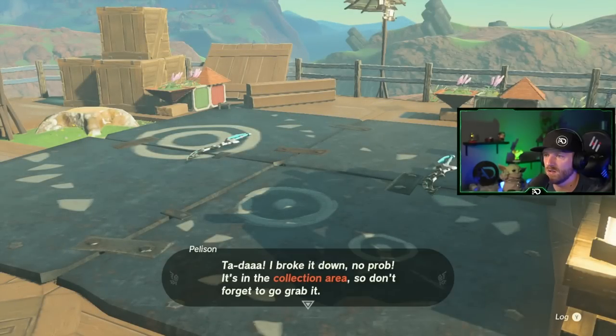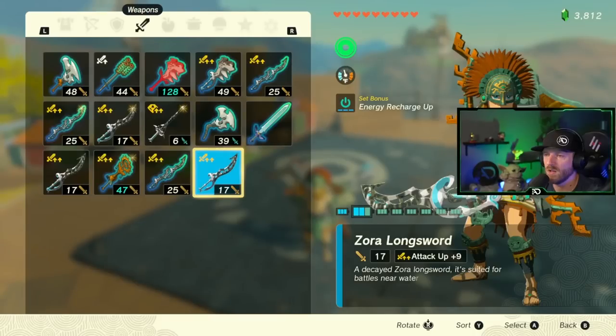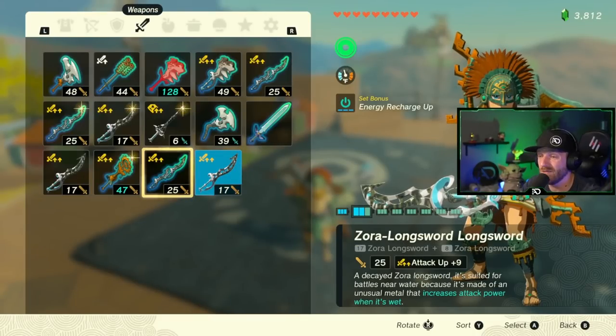Take them over to Pellison to separate those for 20 rupees a piece. Now you see we got two on the ground just like that, and we are full. You can just break down the other one or keep them — have your double weapons. Just break them both down and that's it.